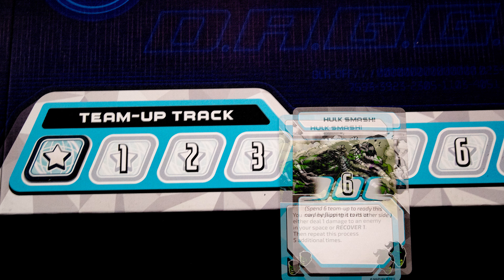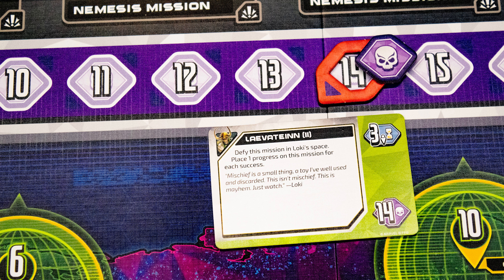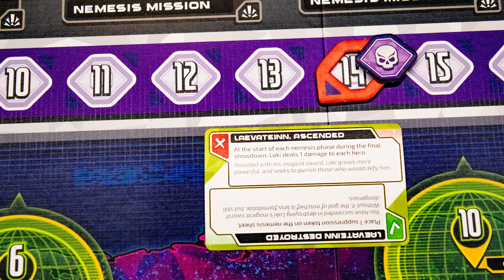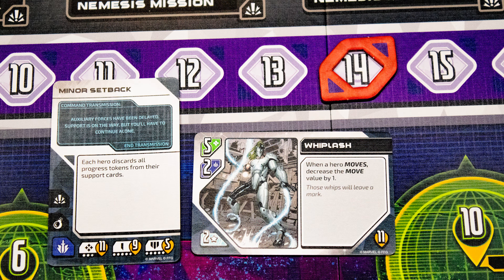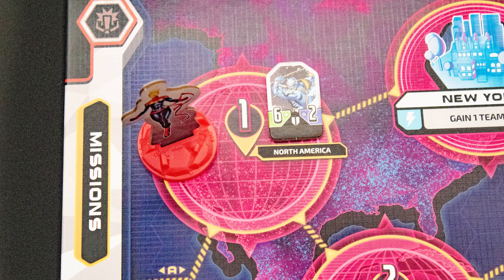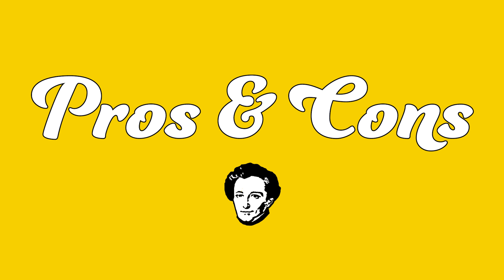Each character also has unique actions they can use instead of the normal ones. Here, She-Hulk can become empowered and while empowered do her finisher action. Note this symbol — it moves the team-up track up one. The team-up track can be spent to flip any player's team-up power. Once all players are done, the nemesis activates: advance the threat marker based on the active baddies on the board. If it reaches the threshold before you finish, it resolves in favor of the nemesis. Then draw an event card and resolve its effects — the symbols on the left trigger things. Then each monster attacks heroes in their space, doing damage, and new monsters spawn as shown on the card.